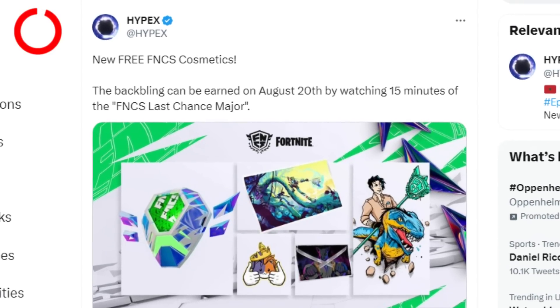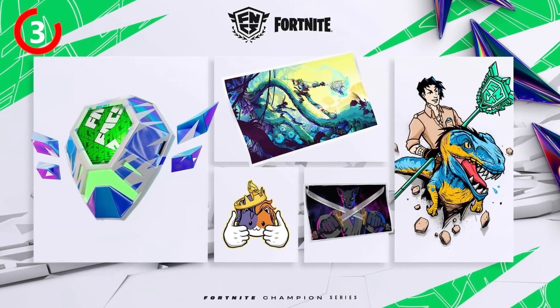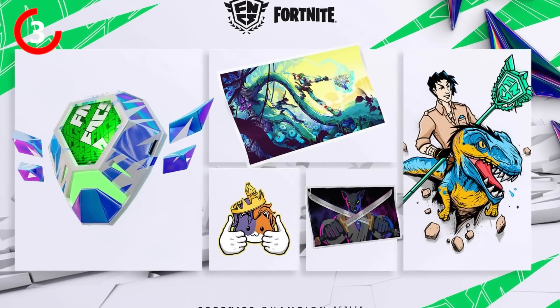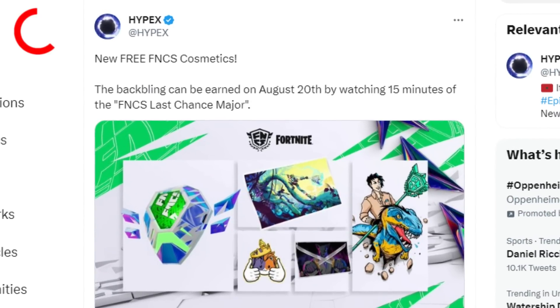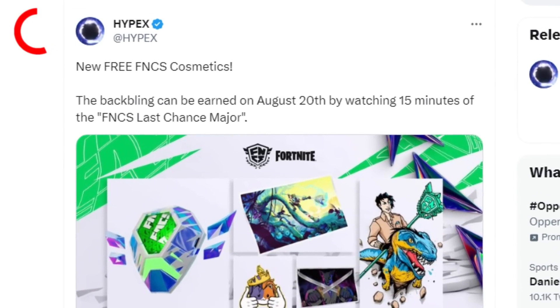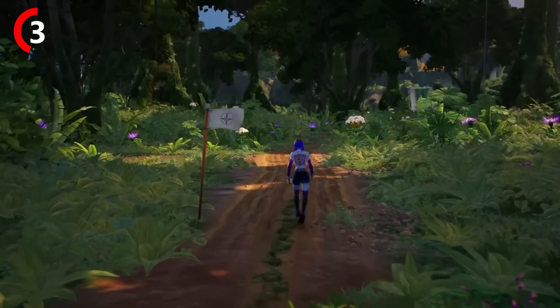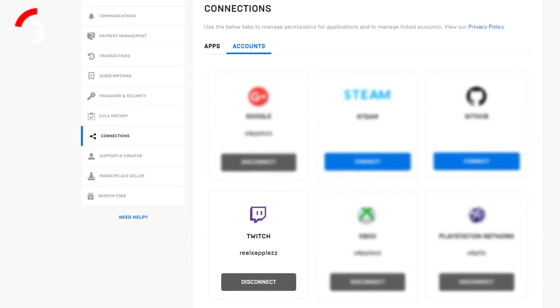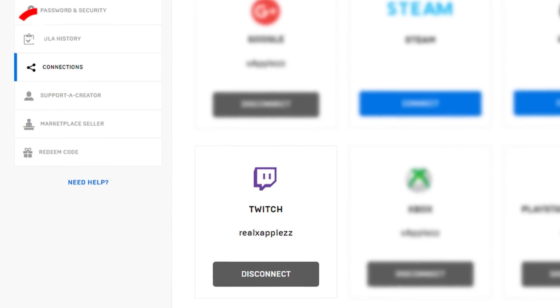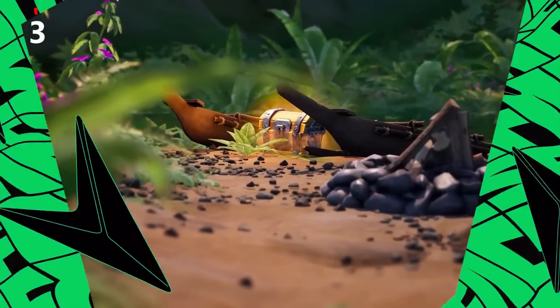The brand new Season 3 Chapter 4 FNCS Awards were decrypted a few days ago, showing a brand new Batbling which looks really cool, two loading screens, an emoticon, and a free spray. The Batbling will be available on the 20th of August by watching 15 minutes of the FNCS on Twitch, and the FNCS is currently going live right now. Make sure you're linking your Twitch account with your Epic Games account on the Epic Games website — the link will be in the description below — because these rewards this season are really cool.